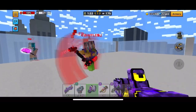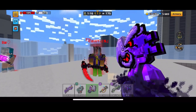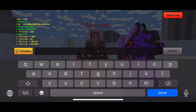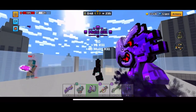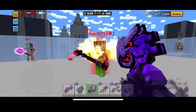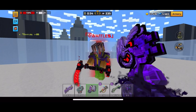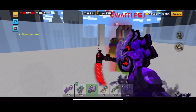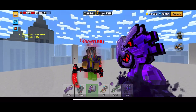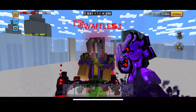Next up we're gonna test the Blot Axe. Body shot does 82 damage initially and then another 25 damage in poison, so honestly that's not bad. Testing the headshot — oh, it has a random effect, it's on fire. It does 115 damage on headshot and then the burning does 34 damage extra, so yeah pretty good.